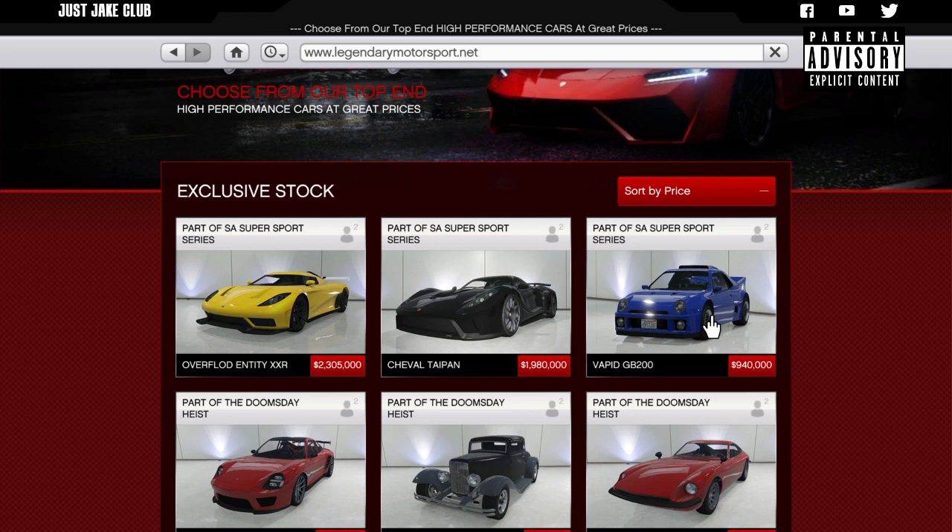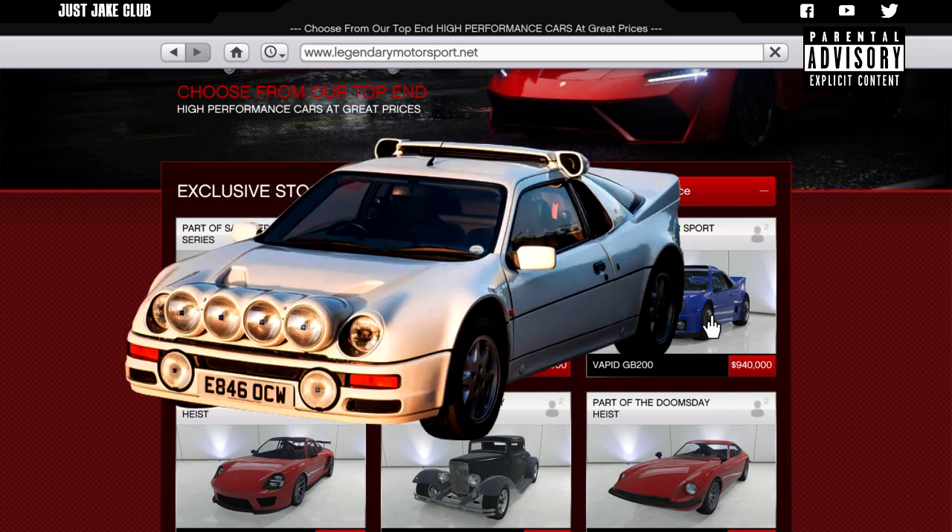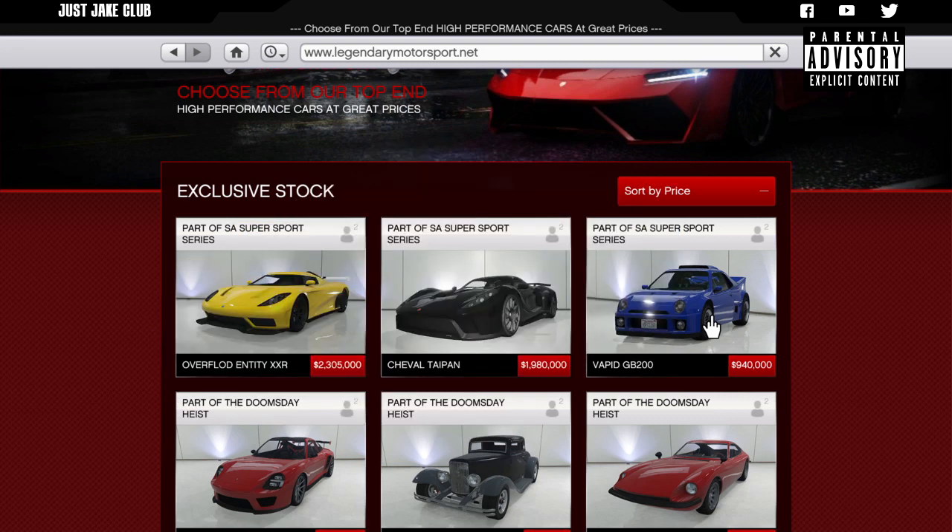What's up YouTube, it's Jake here and welcome back to my channel for another GTA Online video. In today's video we're going to be building the RS200 from Fast and Furious 4. Now praise Rockstar for releasing this Vapid GP200 into the game because it is a perfect replica for the Ford RS200 from Fast and Furious 4.